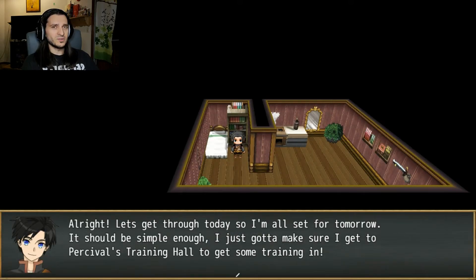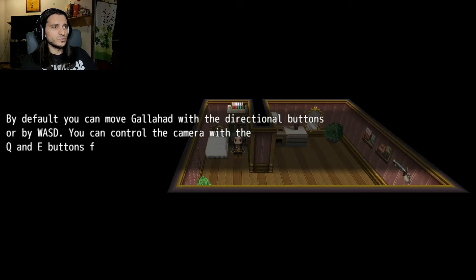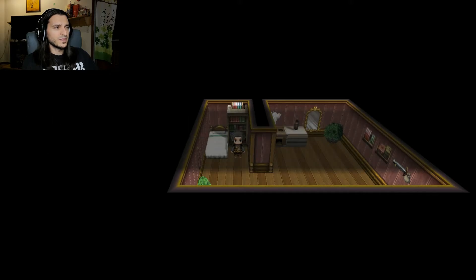And now, this is why I was excited to play this. This was made with the MV3D plugin, and as such all of the maps — besides the one you just saw in the cutscene — are in 3D. Let's get through today so I'm all set for tomorrow. I just have to get to Percival's training hall to get some training in. By default, you can move Galahad with the directional buttons or WASD. You can control the camera with Q and E for left and right, or Page Up and Page Down for up and down respectively. This is the standard control scheme. Using the camera may reveal secrets and treasure you may not have seen otherwise, so be sure to use it to your advantage.